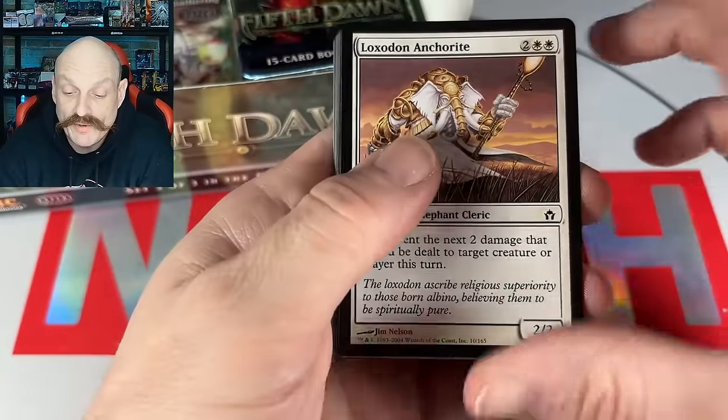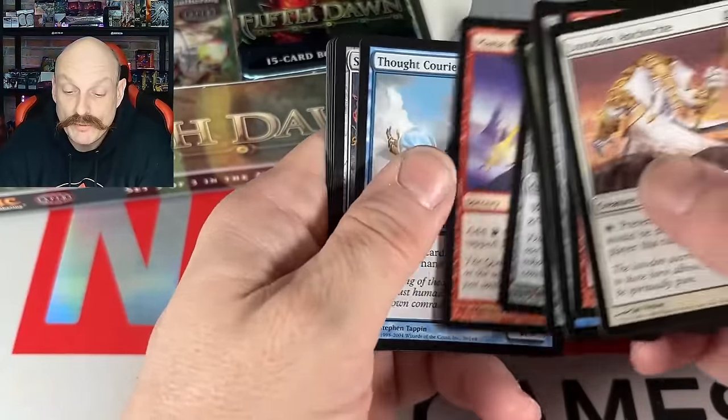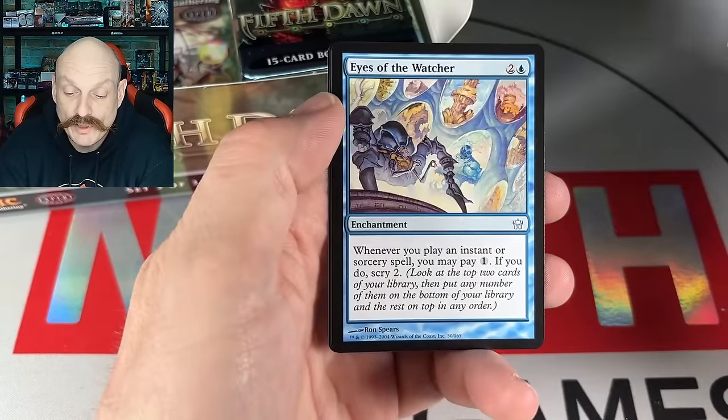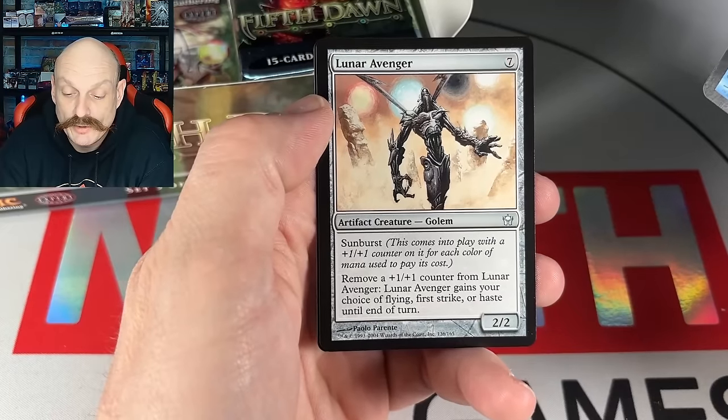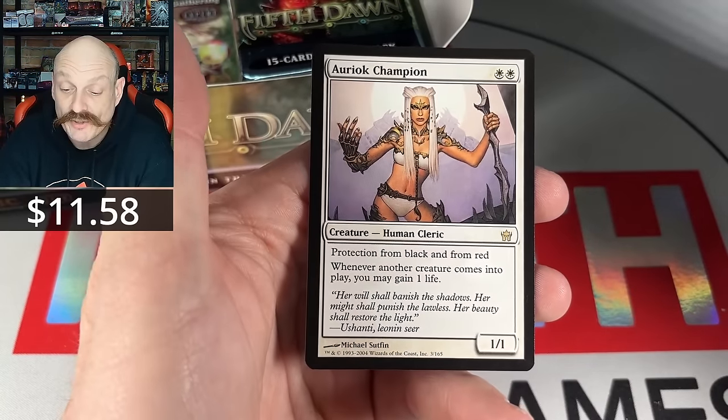Sticky, you got an Elephant and an Ogre. War Gear, War Gear — oh this is a launcher. First time hitting the Lunar Avenger, right? There it is — the Champion! A few bucks, Sticky. Not bad.